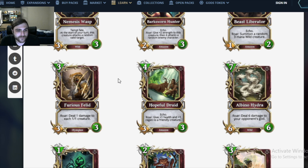Furious Felid is an Olympian for nature — interesting. A 3 mana 3/3 with Roar: deal 1 damage to each 1 mana creature. The anti-magic card. Kills zombies, kills all the magic 1/1s. Might do other stuff too — doesn't kill Static Aether Bugs since they have armor, but still neat. Tech card in the meta already.